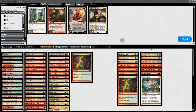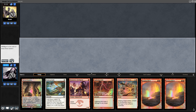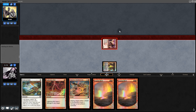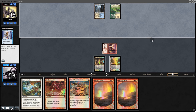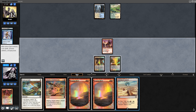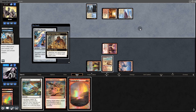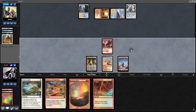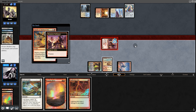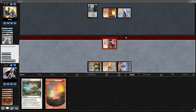Going into game 2, we dump our cards for others — Deflecting Palm has to go. Opening hand — we can keep it. Starting with Monastery, then playing defensively. We swing for 1 then pass. We bolt them and swing in. They play a threat — we kill it successfully. It looks like we have lethal. We swing in — it's a little risky but we smash. Bolt finishes it. We're going to game 3.